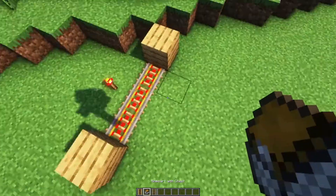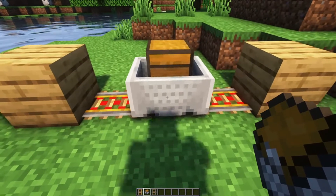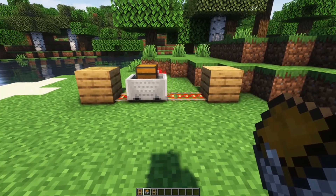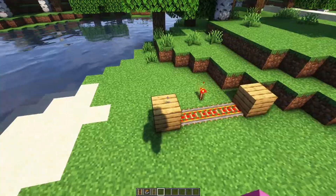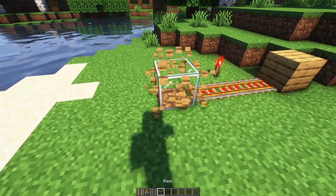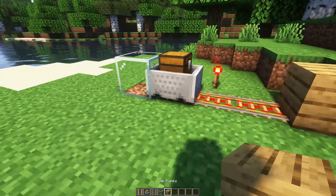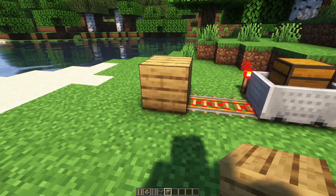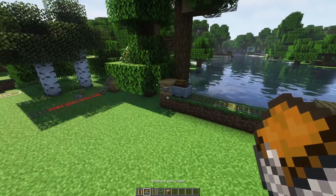Something else to know: while a minecart will sit stationary normally, if it overlaps with a block it will automatically move, and this can cause permanent movement because it won't bounce off. However, this does not apply to glass — if you place glass there, the cart will stop. This is useful to know when setting traps with TNT minecarts, and you can also use it to create infinite movement sources.